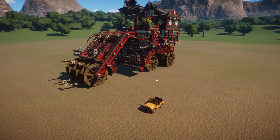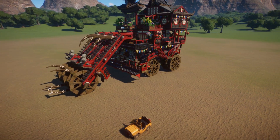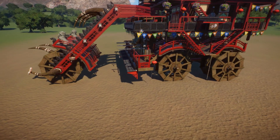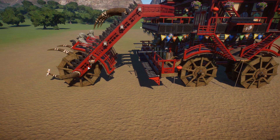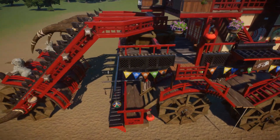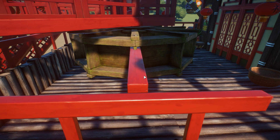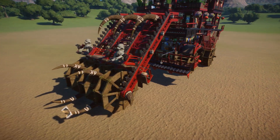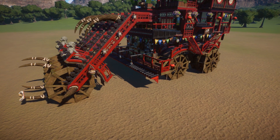I wanted to create something really big — something messy but still beautiful — and in the end I created this small vehicle here. This is the V1.0. I started off with the idea that I wanted a steering mechanism like a motorcycle, so basically over here there's the steering wheel where people or animals can actually push it and steer the whole vehicle.